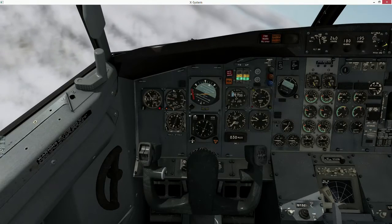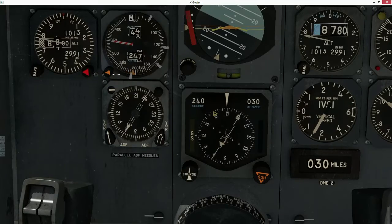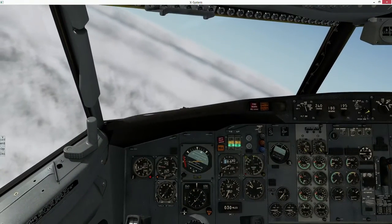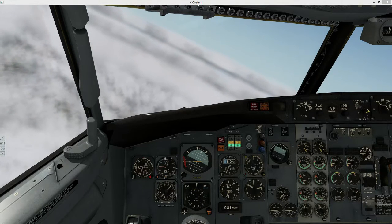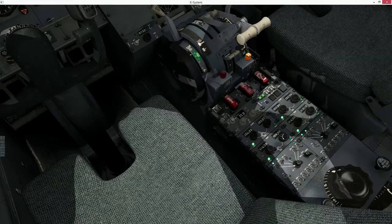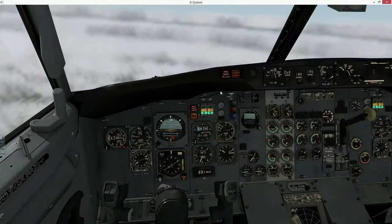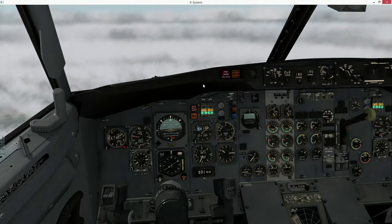SoCal Approach, Cessna 2126 Foxtrot with you, climbing through 2000 for 4000 on a heading of 210. Cessna 2126 Foxtrot, SoCal departure, radar contact. We've got a punch in the localizer, which is 109.5 — this is going to bring us into runway 08. Turn right heading 340, vector for Fillmore. Runway 08 into Burbank. Right turn 340 to Fillmore. 109.5 at a course of 076.